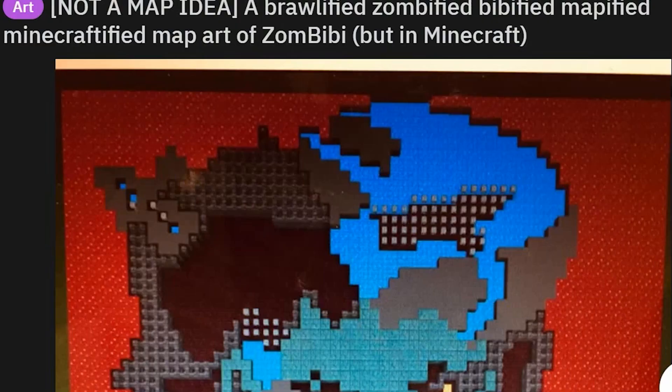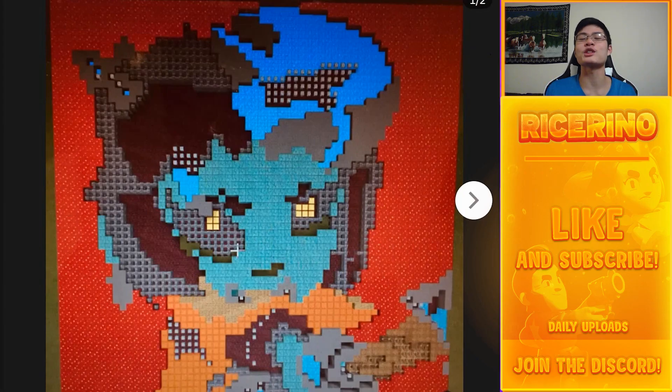Next one is titled 'Not a map idea — a brolified, zombie-fied, BB-fied, mappified, Minecraftified map.' For a second I thought this was gonna be in the map maker, but hey, it's from Minecraft. When you look from afar it looks absolutely amazing. Love the title of it — 'a brolified, zombie-fied, BB-fied' — pretty darn dope.